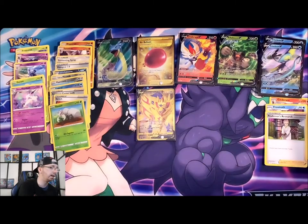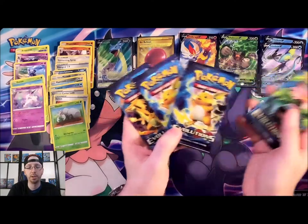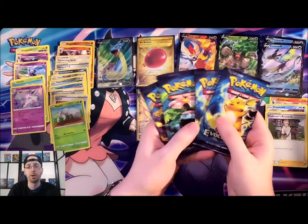We'll do Venusaur and then Raichu and then Charizard — I am just not able to make a decision currently.